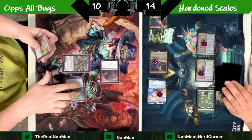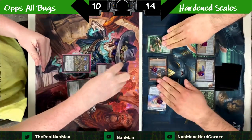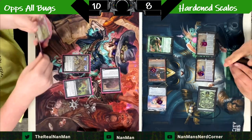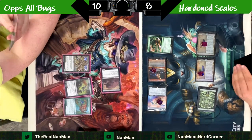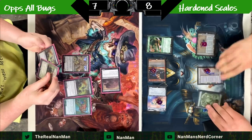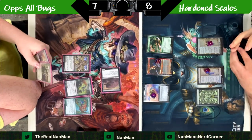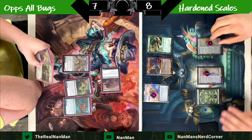Sacrifice to itself — the extra counters from Hardened Scales makes this go even scarier. We get a big life total swing and say let's do a big race. Can you stop me here? Dropping to seven or eight life, it's going to be a fast race no matter what side of the table you're on.